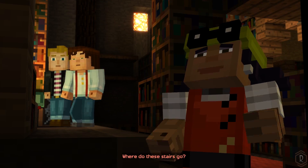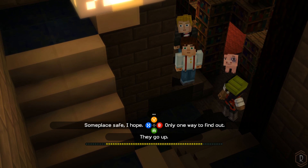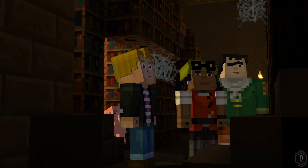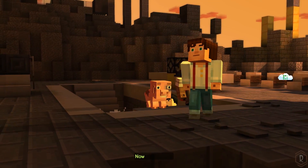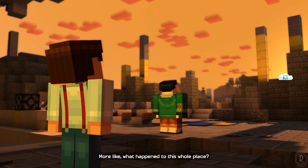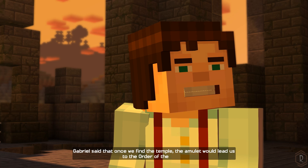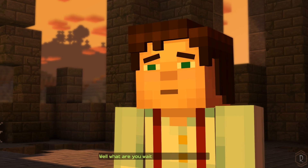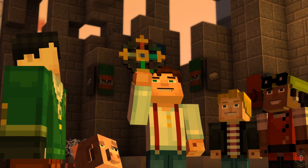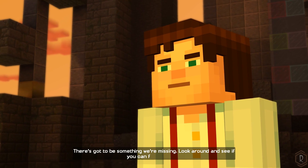Where do these stairs go? Only one way to find out. Now this is cool. What happened to the walls? More like what happened to this whole place. This must have been where they met. So where are they then? Gabriel said that once we find the temple, the amulet would lead us to the Order of the Stone. Well, what are you waiting for? Pull it out then. Is something supposed to happen? Well, that was a letdown. There's got to be something we're missing — look around and see if you can find anything.